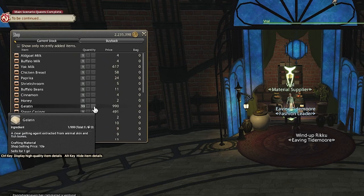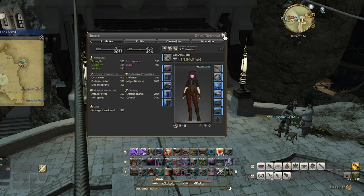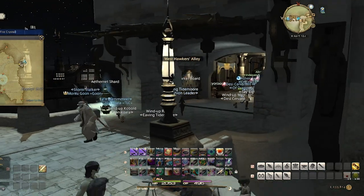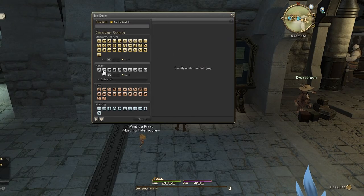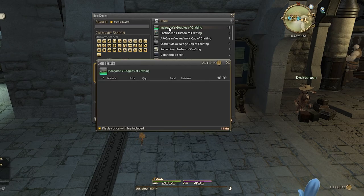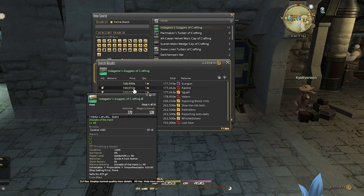I now have all the mats to start my farm. There's just one more tiny thing I need to do before I can start — I need to replace my blue 320 gear with the crafted high-quality green 320 gear. This is because I may need to parameld materia onto my gear in order to craft the rarefied items. The blue gear unfortunately cannot be parmelded, so I need to buy a complete new crafting set.